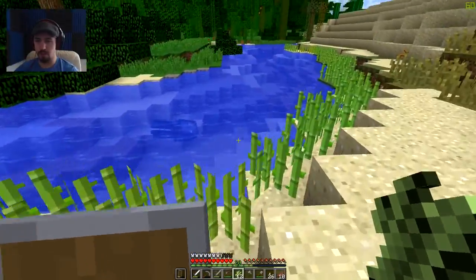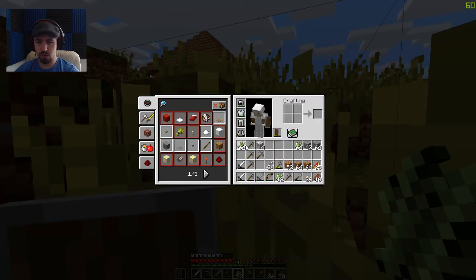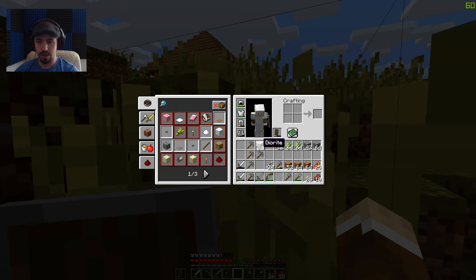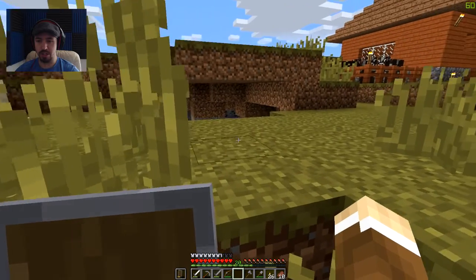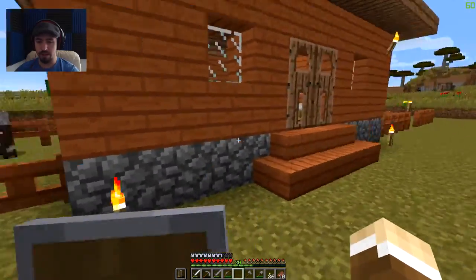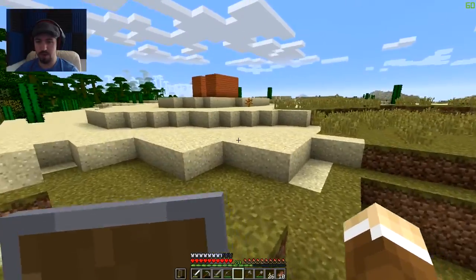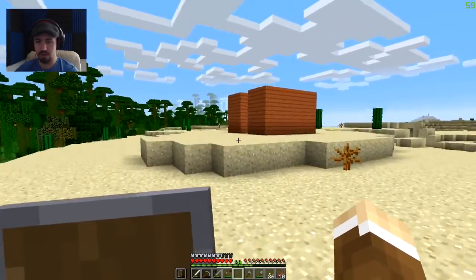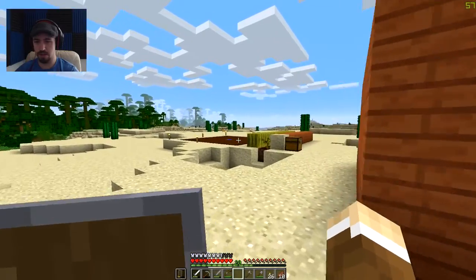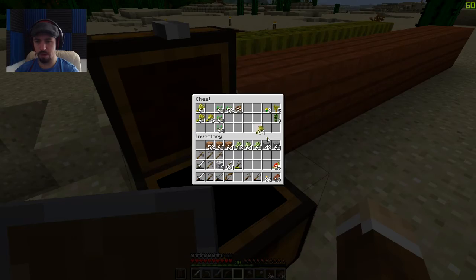Oh hello, squid. Just that one part is gone. So let's see — I have two full stacks plus 12 of sugarcane and two full stacks plus 52 of wood. Now, there's one thing I don't have a lot of, and that is leather for the books, which means I'm gonna have to farm a bunch of my cows. I have more than enough right here.